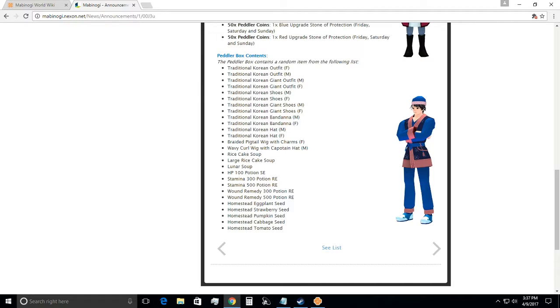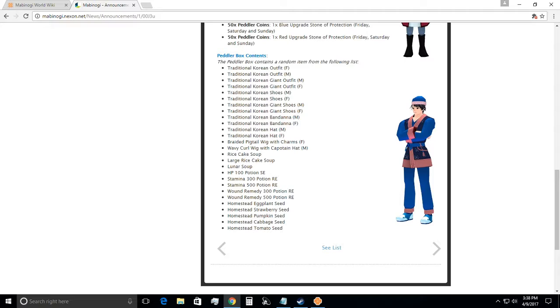Here's what the peddler box contains: the traditional Korean outfit, a traditional Korean Giants outfit — so there's a different one for Giants — there's shoes, a bandana, and a Korean hat. Here's the wig right here — this is the wig that you want, the braided pigtail with charms wig. This is the one that sells for about 3 to 5 million right now. Everything else doesn't even compare to this. The traditional Korean outfit I've seen anywhere from 100K to 1 million in the Dunbarton shops. The big thing that everyone wants is the braided pigtail with charms wig — if you get that, you are getting the best thing in this box.